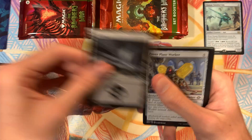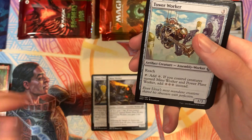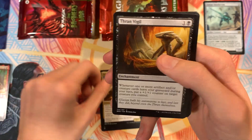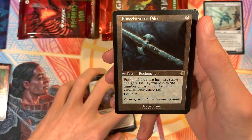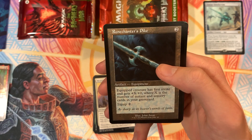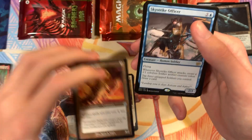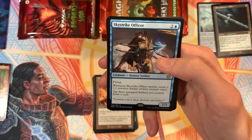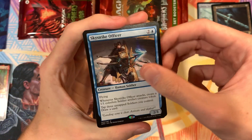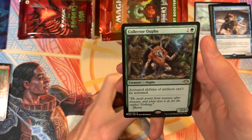Here's our art card of Mishra Claimed by Gix. Got a Swamp, Power Plant Worker, Mine Worker, Tower Worker — that's the whole Assembly Worker cycle right there. Tomacul Honor Guard, Hero of the Dunes, Thran Vigil, Meticulous Excavation, a Rune Chanter's Pike where an equipped creature has First Strike and gets plus X plus zero, where X is the number of Instants and Sorceries in your Graveyard. Foundry Inspector — didn't realize it got reprinted in this set. Then we've got a Sky Strike Officer: whenever it attacks, it creates a 1-1 Koa Soldier Artifact Creature Token, and you can tap three untapped soldiers to draw a card. Then we've got Recommissioned Hollow and a Collector Oof reprint, which is actually kind of insane — Collector Oofs are really good. That's a nice snag.